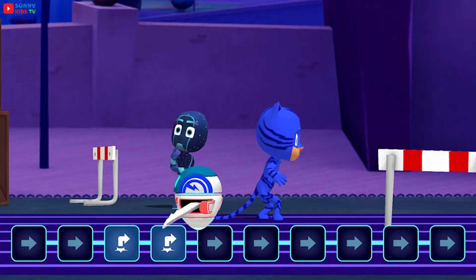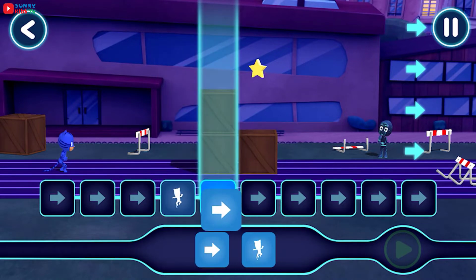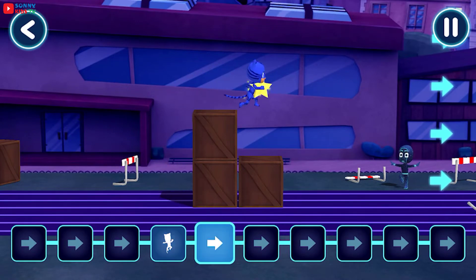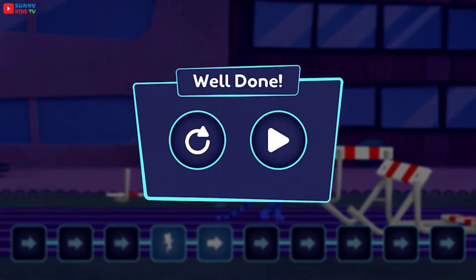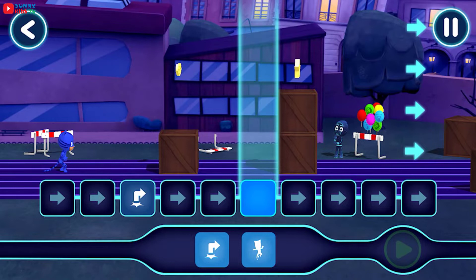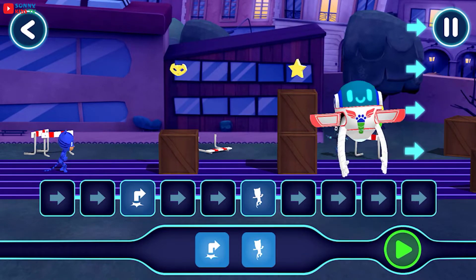Stage complete. PJ Masks, we're on our way. Tap this button when you want the hero to start moving. You did it. It's time to be a hero. Now let's see what happens when you tap the play button.